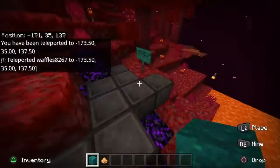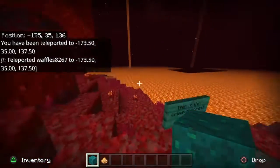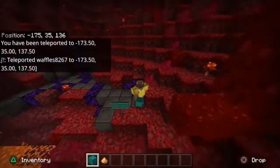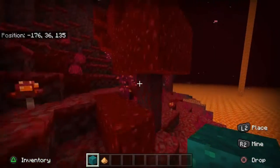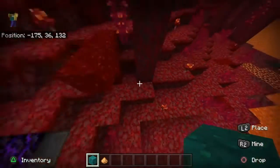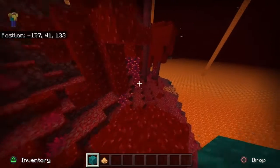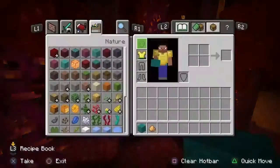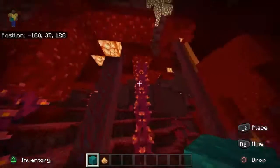Let's go to the next biome. This is the crimson forest. They spawn with the crimson stem and the nether wart block. These are the weeping vines, so those are the weeping vines in this biome.